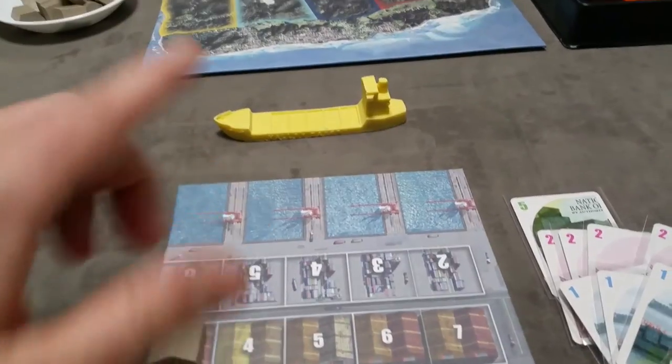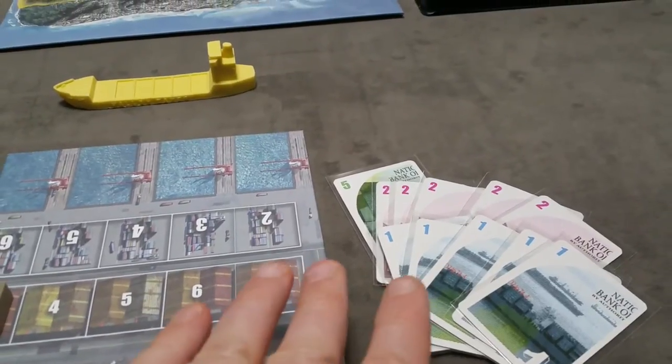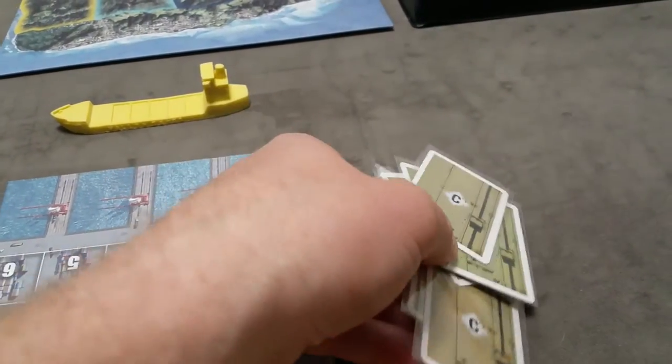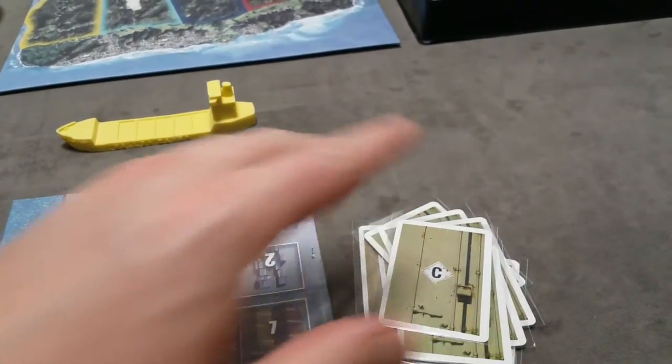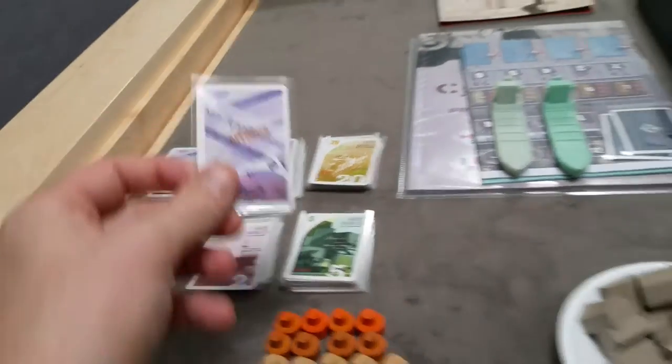We'll cover the exact scoring after we cover the turn structure. All money is kept secret in the game. At any point during a player's turn, they can take a loan from the bank.